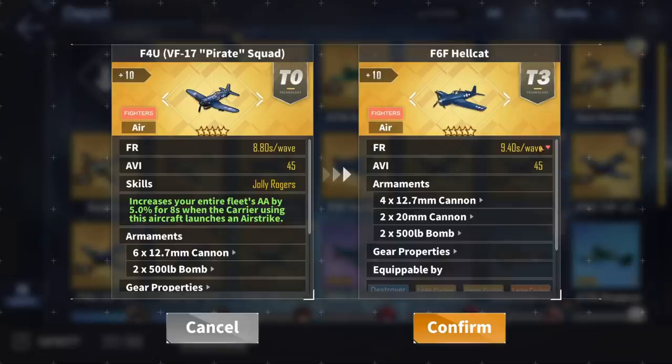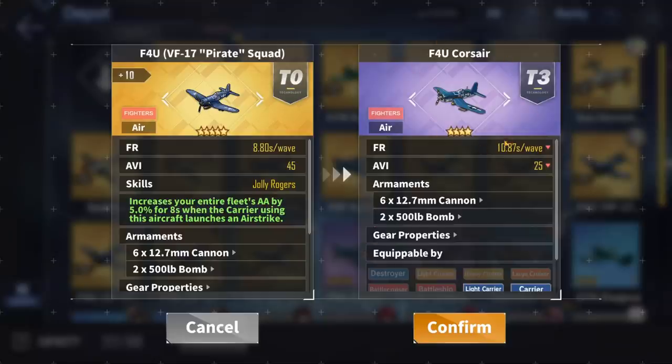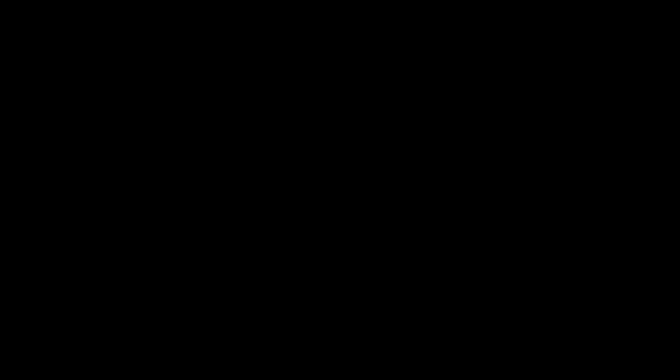After that, it's the Golden Hellcat at 9.4 seconds per wave. If you don't have any of these, you can always use the budget-friendly purple option — the regular purple F4U Corsair, which you can farm from stage 3-4.